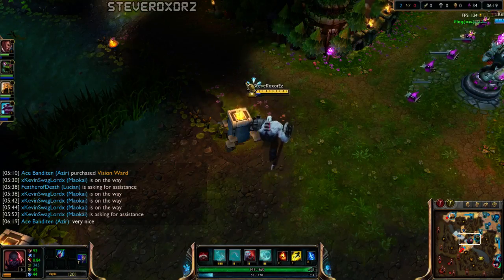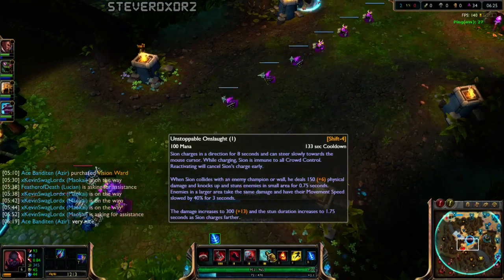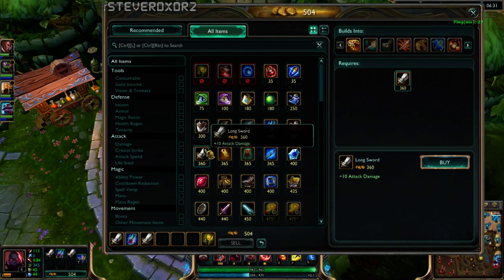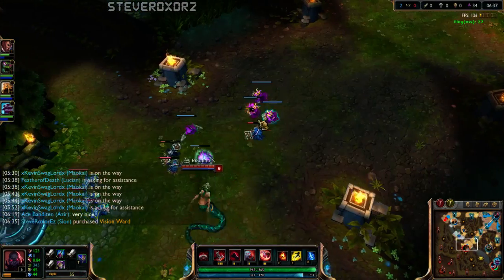I just unlocked my ultimate. The ultimate is a really big change for Scion in terms of what it was before versus now. Let me get triple long swords — why not? And let's get a pink ward because we can afford it, and start moving towards mid lane.